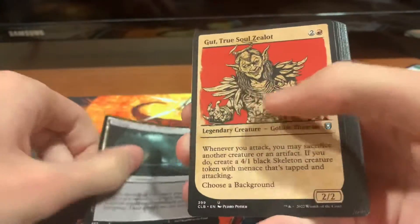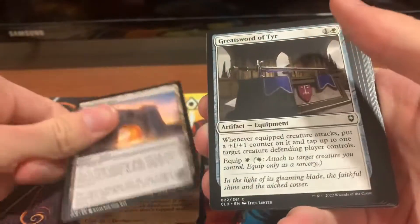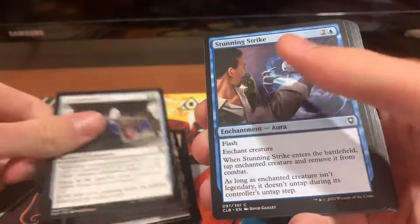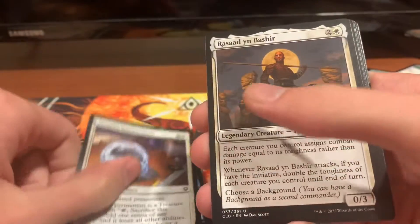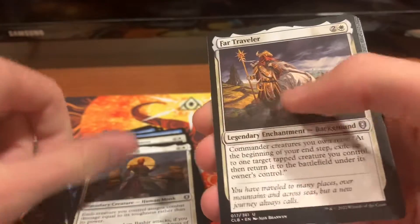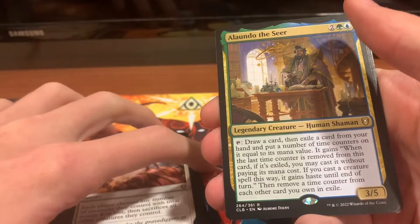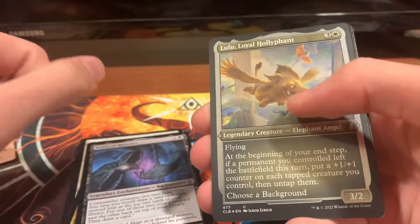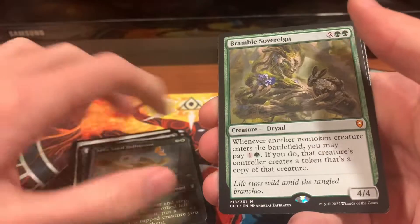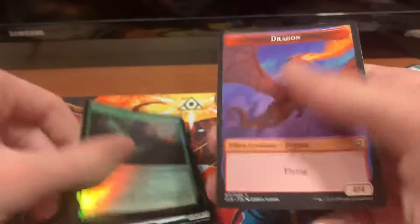We have a Swamp, Gut True Soul Zealot, Basilisk Gate, Great Sword of Tear, Stunning Strike, Blur, Minimus Containment, Rassad Yin Bashir, Far Traveler, Slaughter the Strong, Alwando the Seer, Sion of Halister, Lulu Loyal Hollyphant, Bramble Sovereign — it's our mythic here, at least we got a mythic — Poison the Blade, and a Dragon Token.